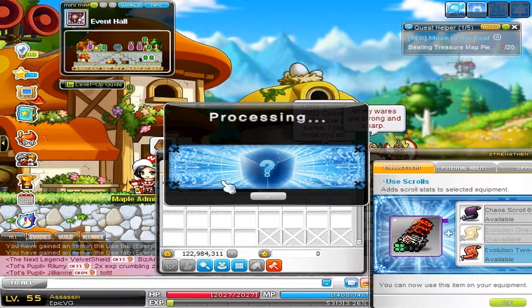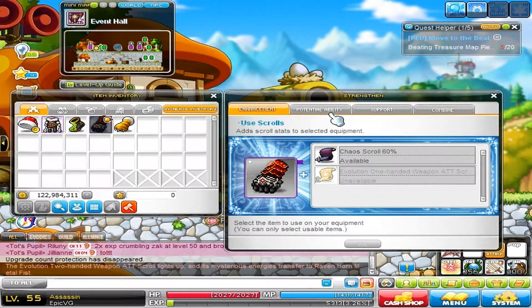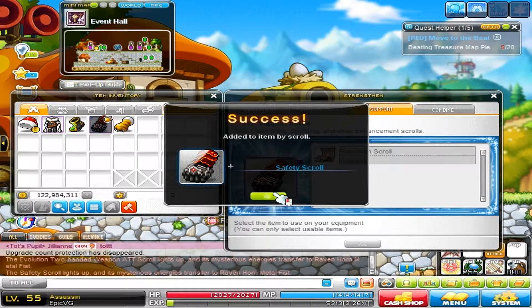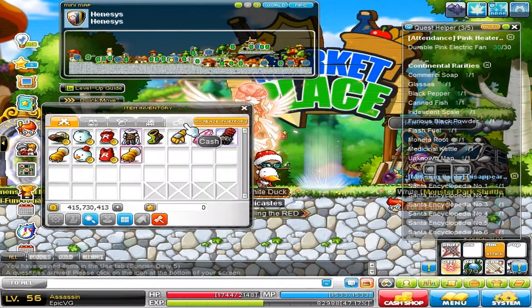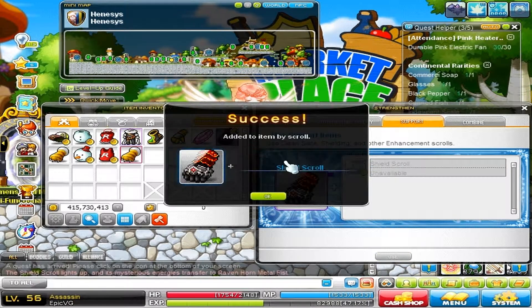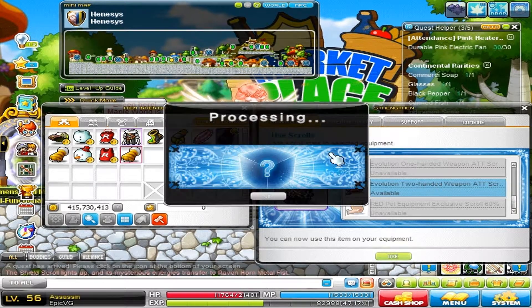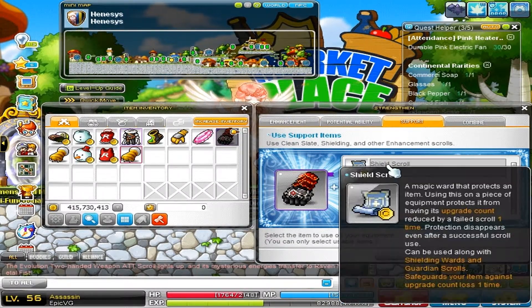At the end of this video I have to buy safety scrolls because I ran out, so to scroll it I have to buy safety scrolls, unfortunately. As you can see, the first one works, which is really awesome. I'm going to use another safety scroll on it, and we're going to see how the second one goes. The reason I used three safety scrolls there is because I used the Incredible Chaos Scroll of Goodness — I used the protection scroll with it and it did not work. That's why I used three safety scrolls. I had to buy two from the cash shop and I had one for free. The free one I used on the Chaos Scroll, and the other two I used on those scrolls.